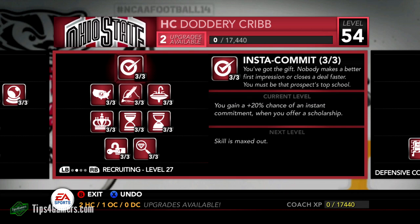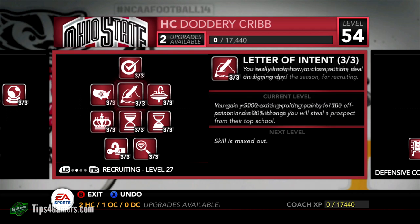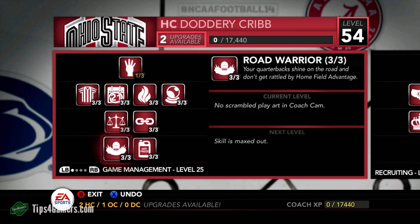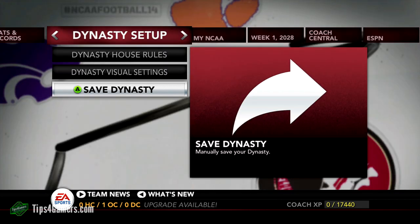You only need one insta commit unlocked — if you have one out of three you're fine, two or three out of three is even better. Locksmith is not as big; you don't need to fully upgrade it before moving on to insta commit. I wouldn't even touch game management at all because it's not going to benefit you compared to completing your recruiting tree. Make sure to continuously save as much as you can.